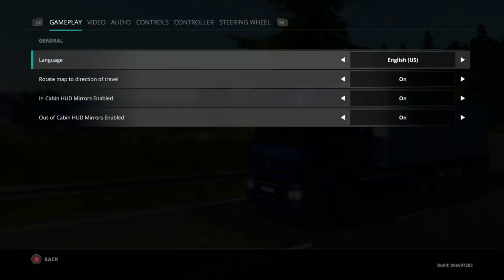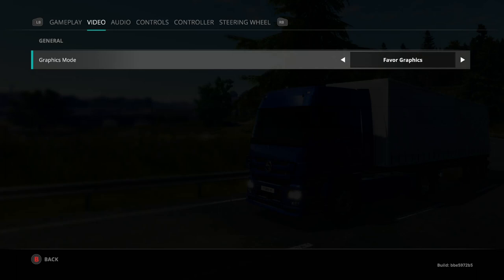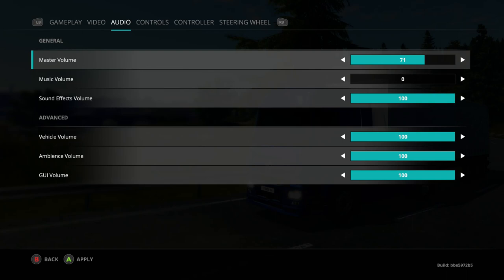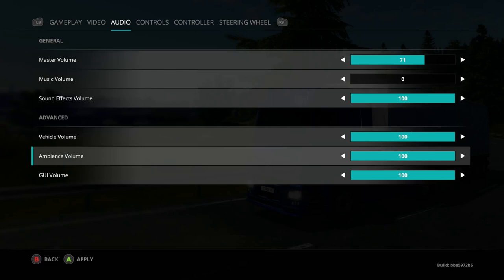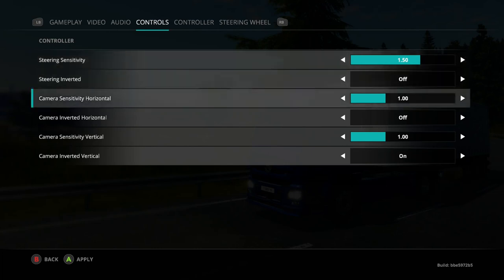You've got language, map rotation, the usual stuff, mirrors for your truck so you can see backwards. You can have them inside and outside, that does come in handy. Video favors graphics, favor resolution, favor performance - I haven't changed them so I'm staying on graphics. Audio: I've got the master volume down, music off, vehicle volume was 100 - everything's 100 except the master and the music.